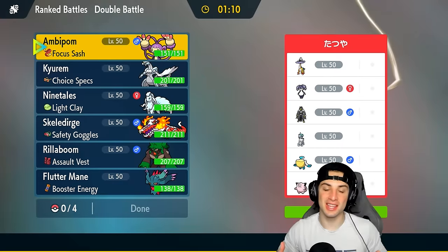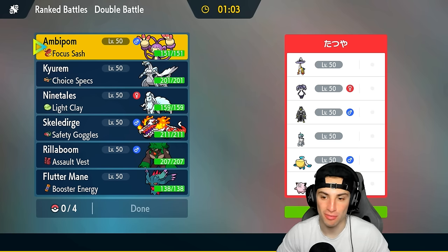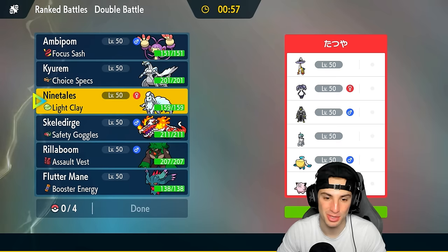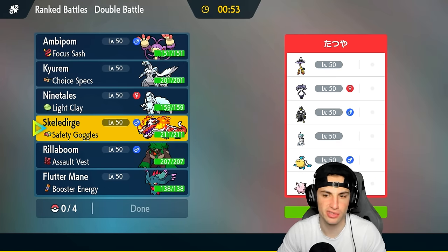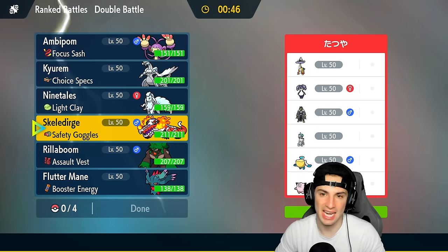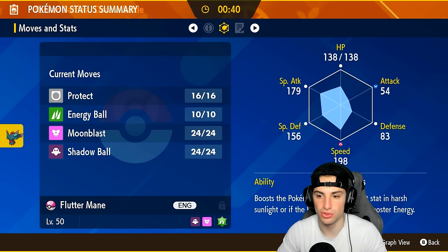In all honesty, this video is going to be tough. I'm sitting top 500 on the Master tier and we're using an off-meta team, going up against good players with meta teams. We're going up against an Ice Rider Calyrex semi trick room team — they've got Raging Bolt, Indeedee, Urshifu, Pelipper, and Clefairy. Fluttermane's not bad especially with that Booster Energy to boost speed — I could see them leading Indeedee and Calyrex.